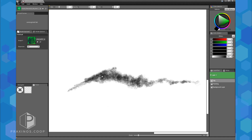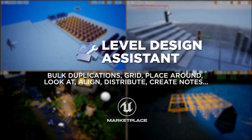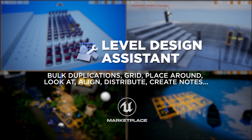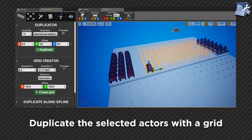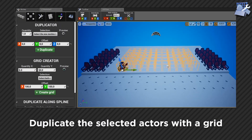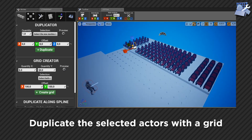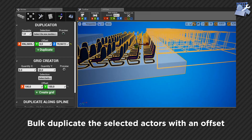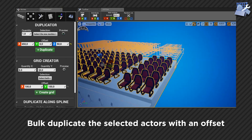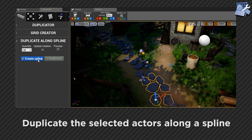Last but not least is the Level Design Assistant, a plugin which adds two essential windows to the editor with live previews for all actions. You can work with any type of actor or blueprint, all actions are registered so you can undo history. Features include bulk duplicates, grid creation, set focus, align, distribute, local rotations, random rotations, auto-organise, and bulk rename — lots of tools great for level design, world design, and games design in general.